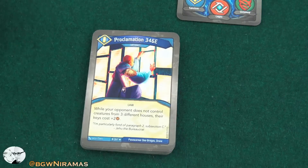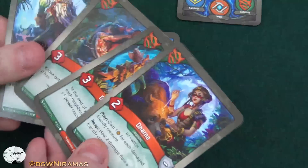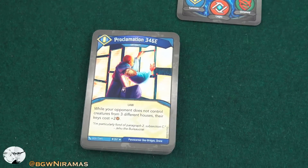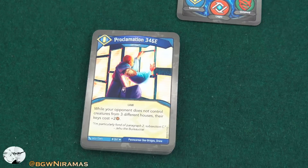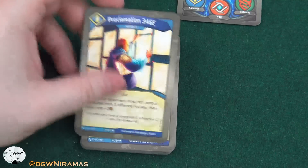And that's it — so only four creatures, not that exciting for Full Moon. But then we go into Sanctum. We have Proclamation 346e — this is a rare I haven't seen before. It's actually an artifact that is a law. While your opponent does not control creatures from three different houses, their keys cost plus two. That's a fun law to have — you can try to kill off creatures to make sure your opponent doesn't have creatures from three different houses. That's a really cool one.